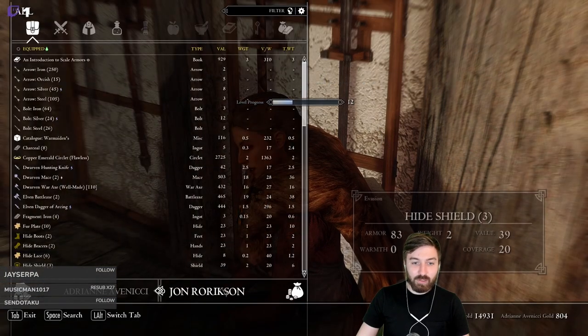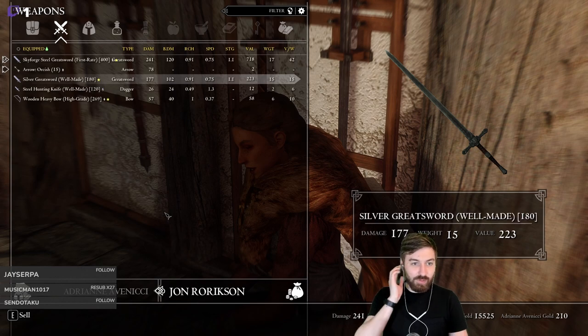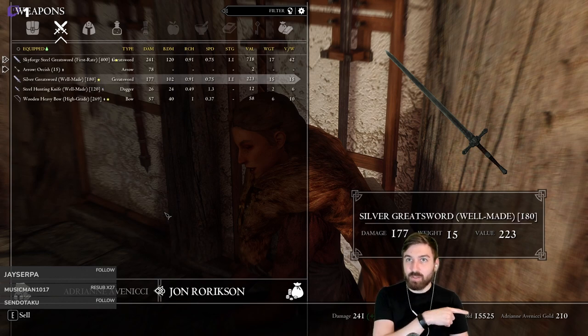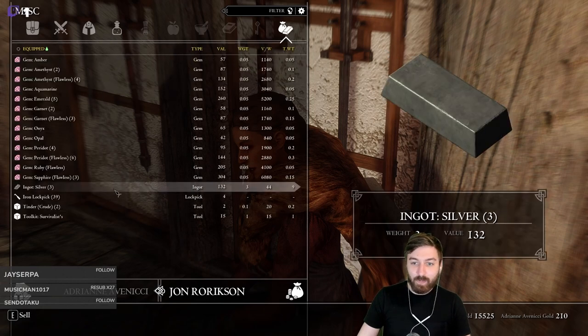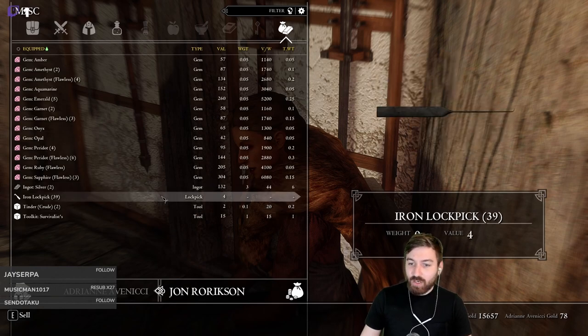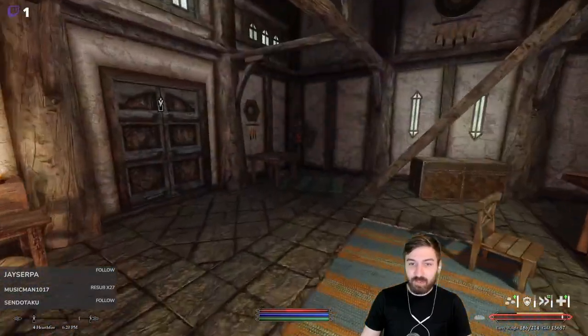We sell blades helmets and pretty much anything — she only has 200 gold left. We sell one of our silver bars since we don't think we'll be smelting any jewelry without the perks. After that she's out of gold and we're up to 15k gold. And we can move again — yay!